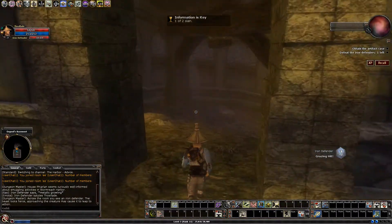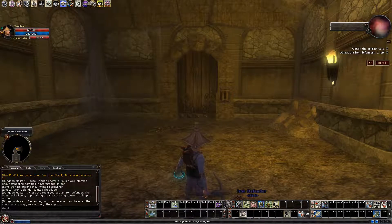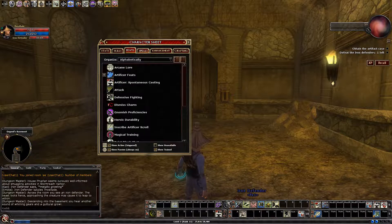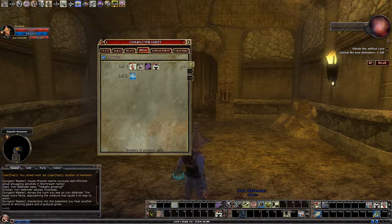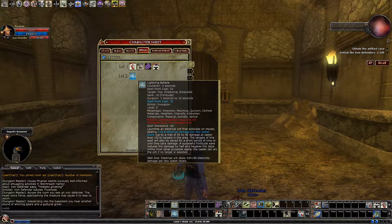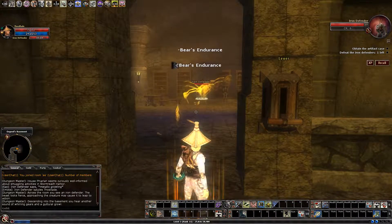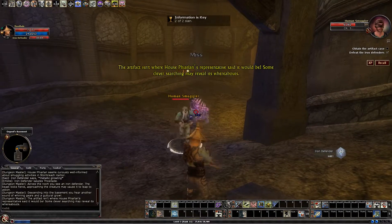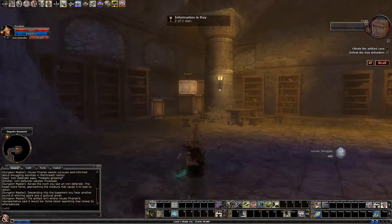That was a bit laggy though — I hope it doesn't stay that way. Descending into the basement, you hear another sound of whirring gears and a guttural growl. Just checking out my gear and equipment here a moment since I haven't played in a week, checking what my spells are. I haven't got the components yet for Lightning Sphere — this is not optimal play. The idea is to actually buy your spell components. This is a pretty safe quest though, so I'm not too worried about it.